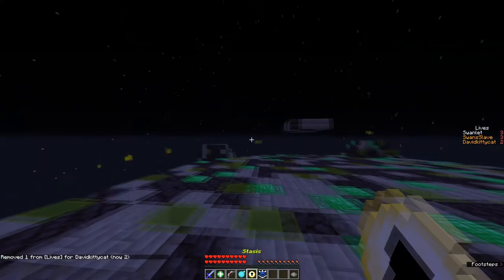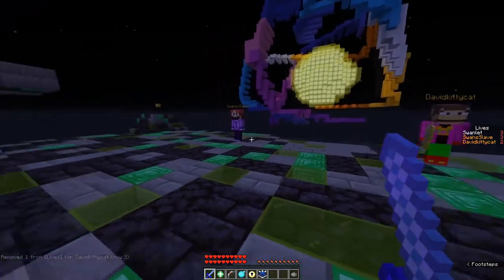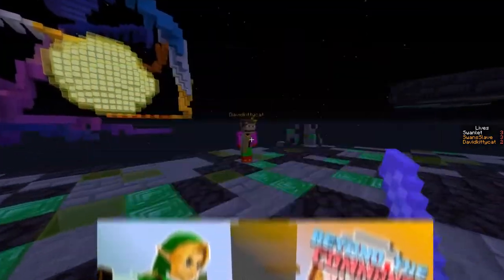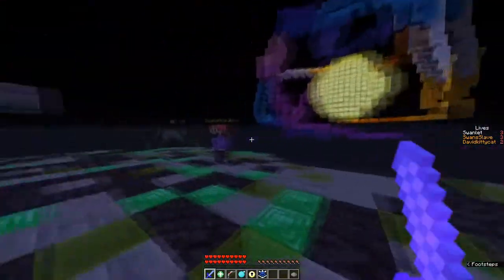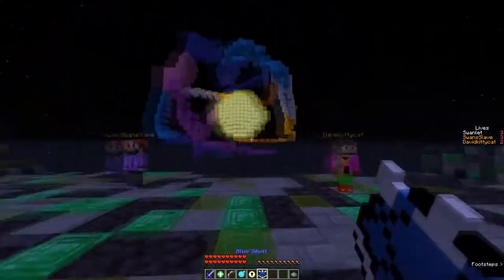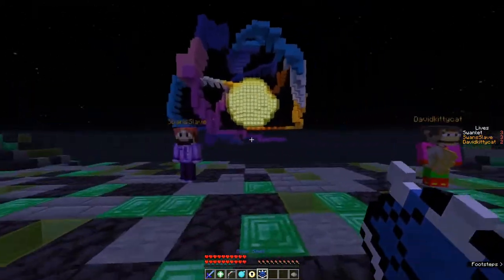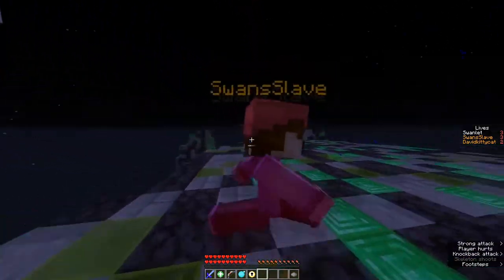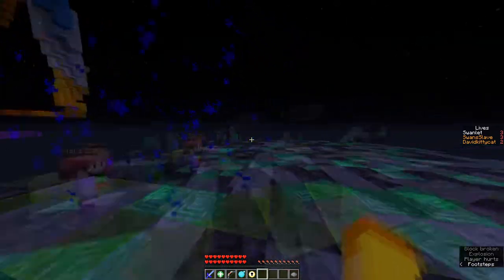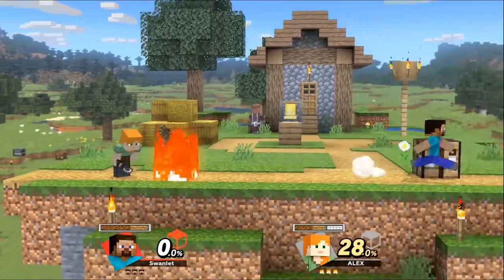Hey gamers, now we're in Minecraft Smash Brothers. If you haven't seen this channel before, we're actually making Smash Brothers in Minecraft - not only the items. That's Donkey Kong, there's Mario, and I'm playing as Link. These are all AFK - three Minecraft accounts on my account because nobody wanted to play with me. The blue shell goes after the person who's winning, it follows them, and when it lands it explodes and damages other people. And that's the blue shell. Back to Smash Brothers!